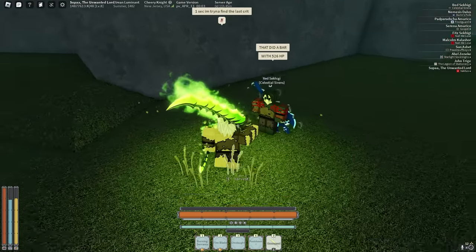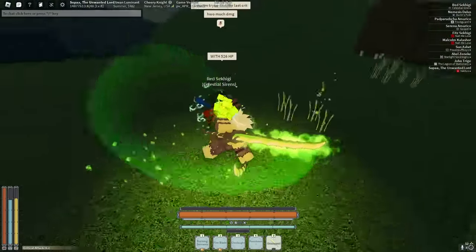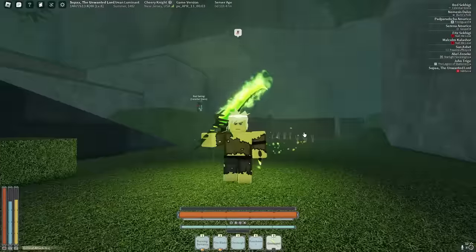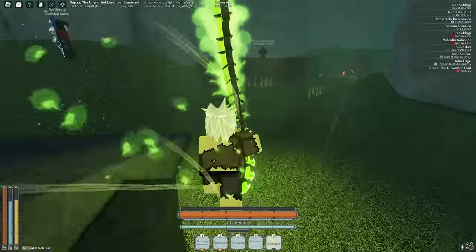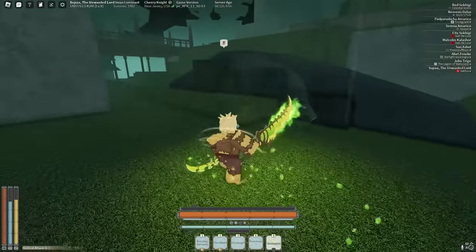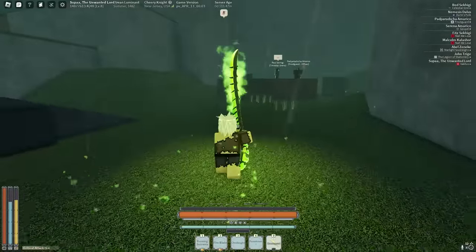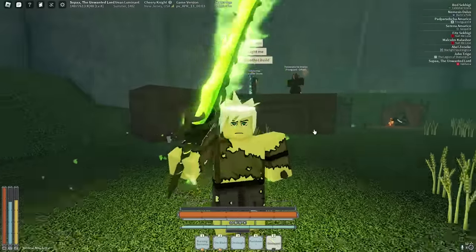Let me test the crouching critical on this guy - he has 520 HP and it took a full bar with 526 HP, which is crazy. So we have four unique criticals total, which is absolutely insane. One really strong thing about the standing critical specifically is that it actually gives you a major speed boost, which helps a lot.